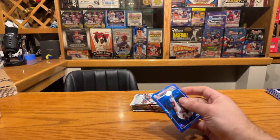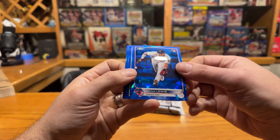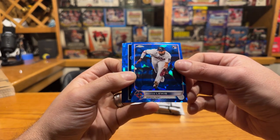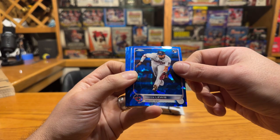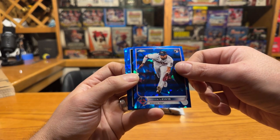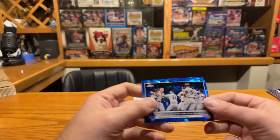A kid I met at a show that I sell wax to - he met Bobby Witt Jr. on his vacation and said he's a really cool dude. Bobby Witt Jr. collects cards, including some of his own, so they had that to talk about. Now he's turned the kid into a big Bobby Witt fan - he's the top guy in his PC now. Royce Lewis - that is nice base rookie. Opening Day Yankees - can't believe we pulled that. 3,000 hits for Miguel Cabrera, nice non-rookie card.